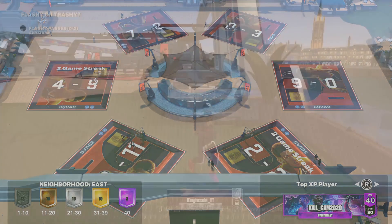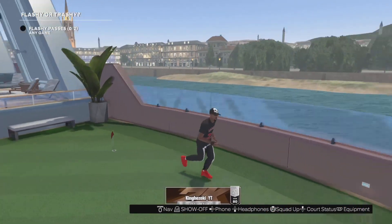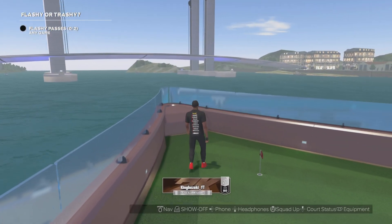Now keep going straight from the bench, come all the way to the golf spot, then go all the way to the back and you'll find the next location.